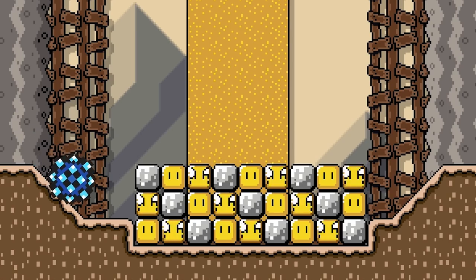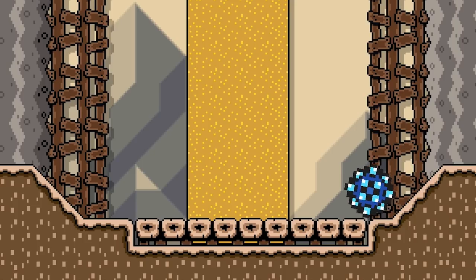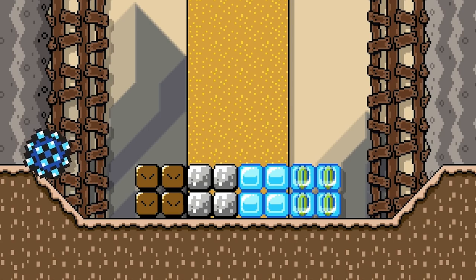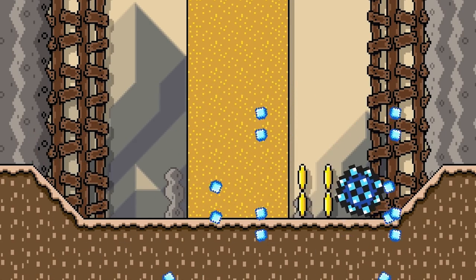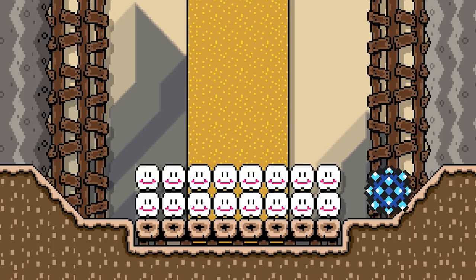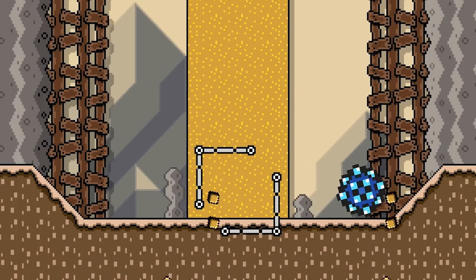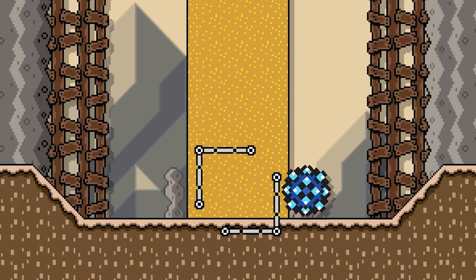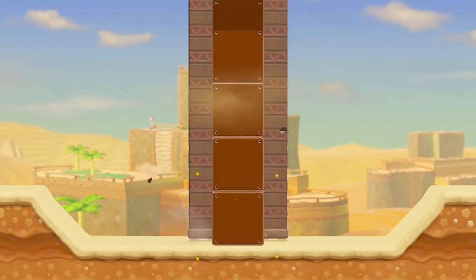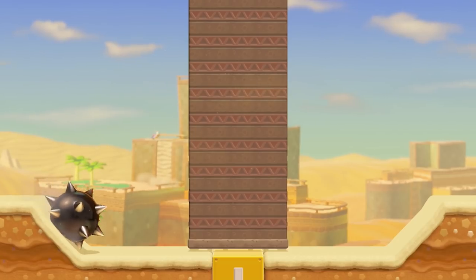A Giant Spike Ball destroys blocks without being destroyed itself, and is now able to destroy blocks from above. In addition to the blocks a regular Spike Ball can destroy, a Giant Spike Ball will also destroy hard blocks, activated hidden blocks, ice blocks, and frozen coins. It is also able to destroy cloud blocks, but only from above. A Giant Spike Ball is no longer able to activate hidden blocks, question mark blocks, or brick blocks, as it now destroys them. Every other activatable block remains the same, besides exclamation blocks — a Giant Spike Ball will now activate an exclamation block to their maximum amount, and will even activate one from above.